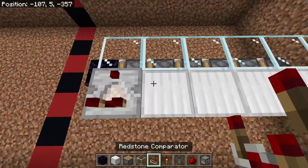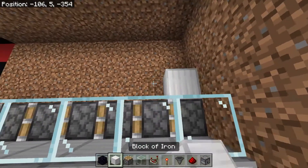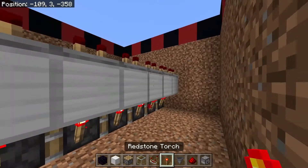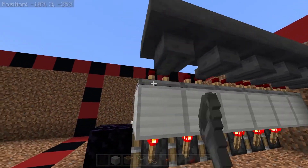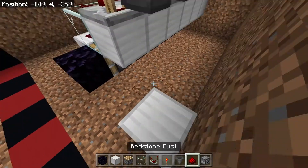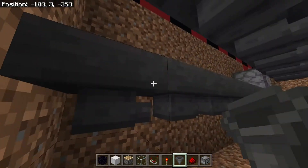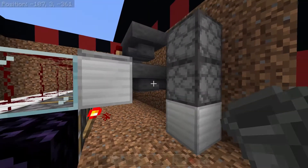Jump up here, get your comparators, and be sure to face this direction so that the comparators are taking a signal from the back of the machine and sending it forward. Place solid blocks next to those pistons and redstone dust on top of these solid blocks and on top of this glass. Now get your hoppers, come to this side, crouch, and place a hopper going into each of these comparators, making sure they are going into the comparator. Get a solid block and place one two blocks away from that obsidian, then jump up and place two droppers facing up.